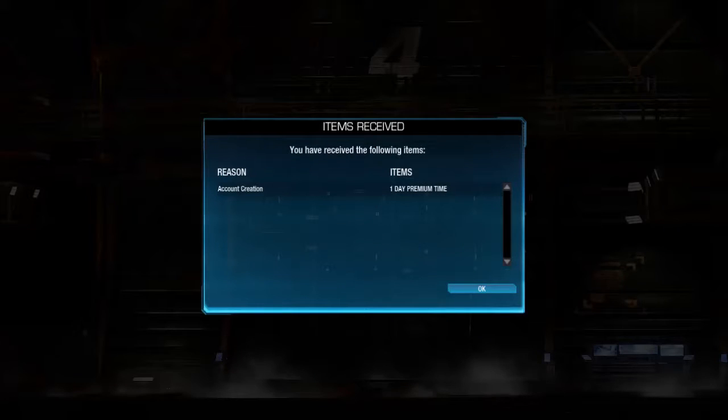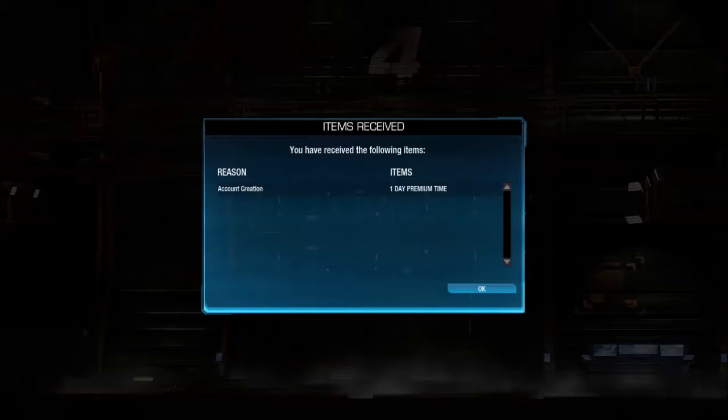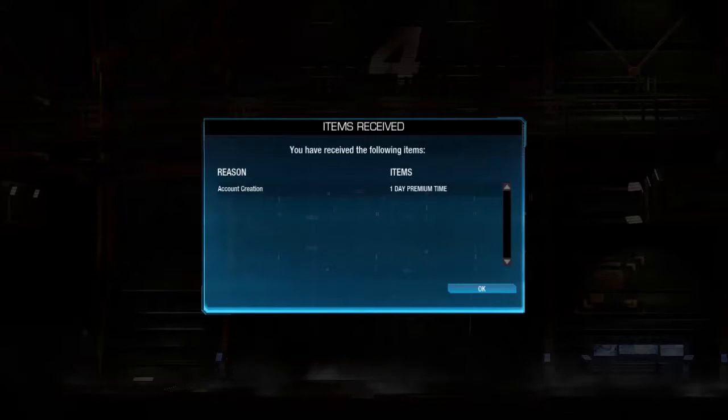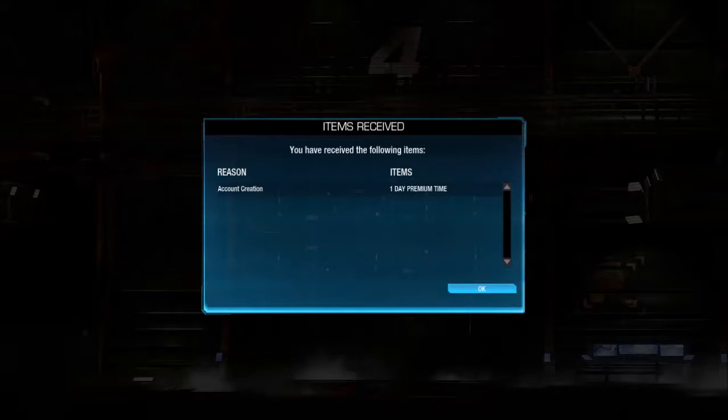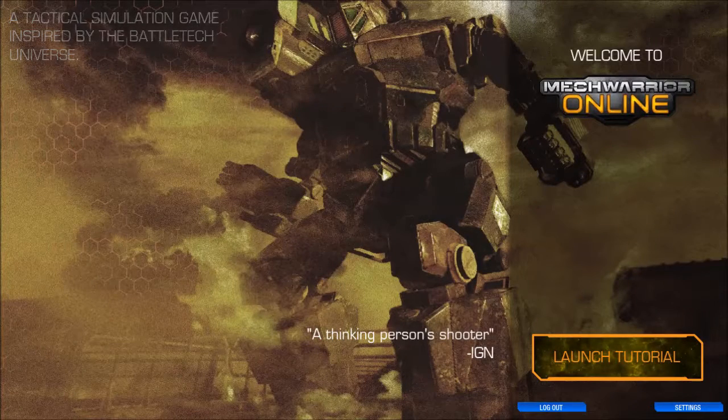As you start here you'll see you come up with one day of premium time. That is a gift saying that as you play you'll get some extra experience and extra money while you're playing for one day. This only happens for your first day.